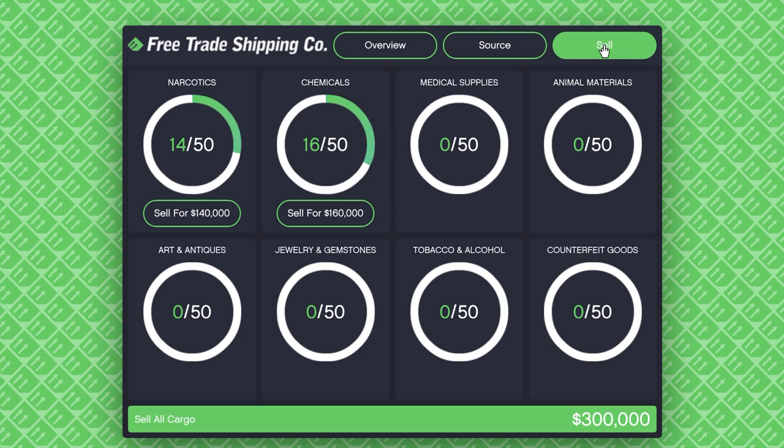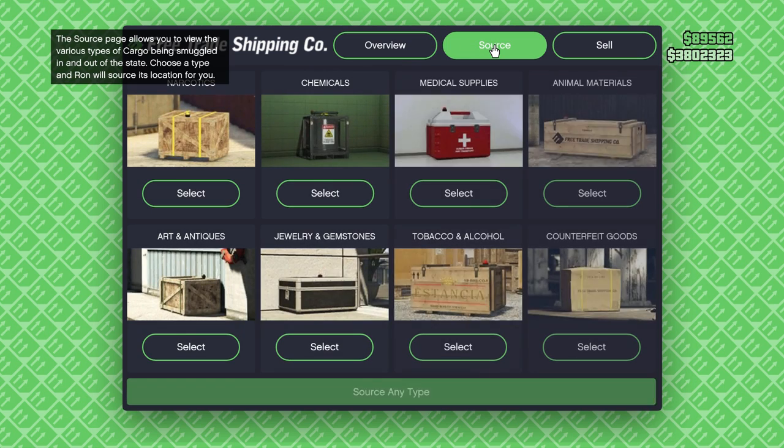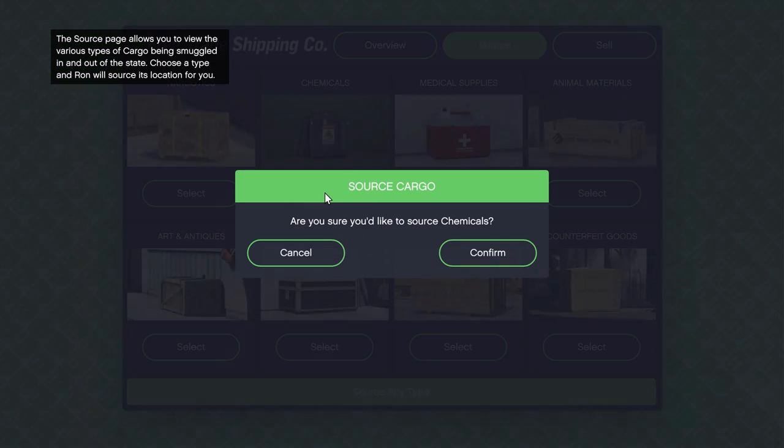How you run this business differs between solo and group play. With friends you'll make the most profit, but solo players can still do well. If you need people to help you sell, ask in the comment section with your platform and gamertag. To source cargo, select one of the top three cargo types and click 'Yes.' Sourcing cargo doesn't cost any money, and missions are fairly simple and straightforward.